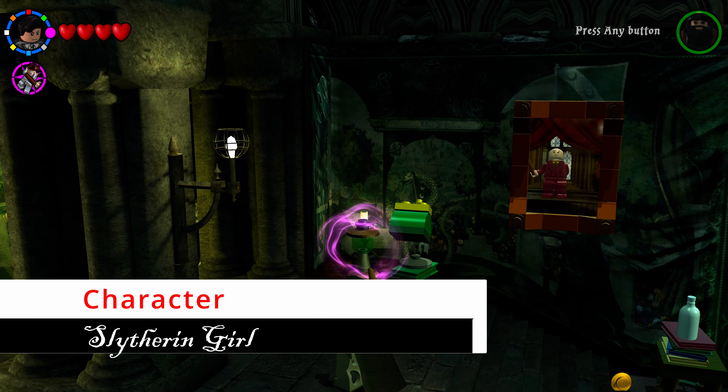After shooting the bookcase, walk up and touch the student in peril to actually free him. Then head to the right side of the room — there's a red brick sitting out in the open with nothing needed to unlock it. Grab it and take it to the owl to collect the Score Times Four red brick.